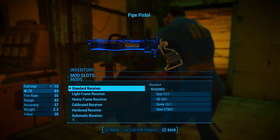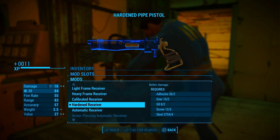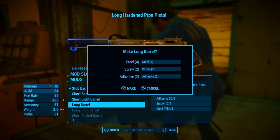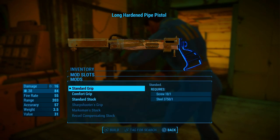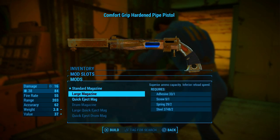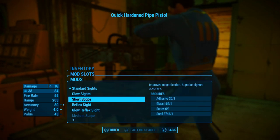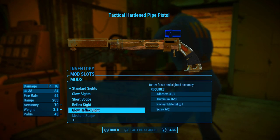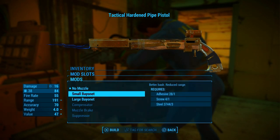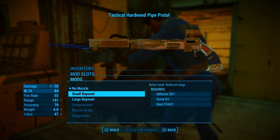Let's go over to our Pipe Pistol. We're going to do a Hardened Receiver, a Long Barrel, Comfort Grip, a Quick Eject Magazine, a Glow Reflex Sight. And those are some Bayonets — just in case you want to do some melee, you can always put a Bayonet on.